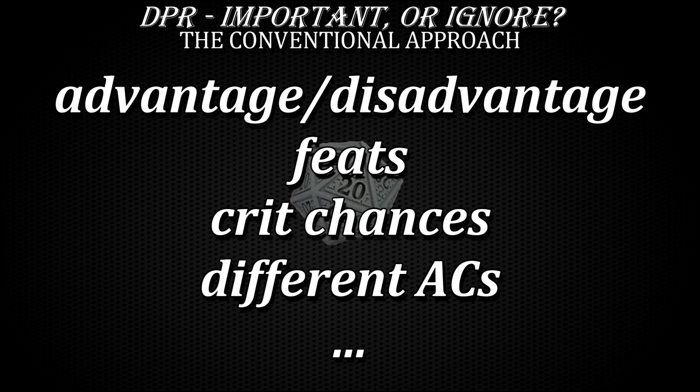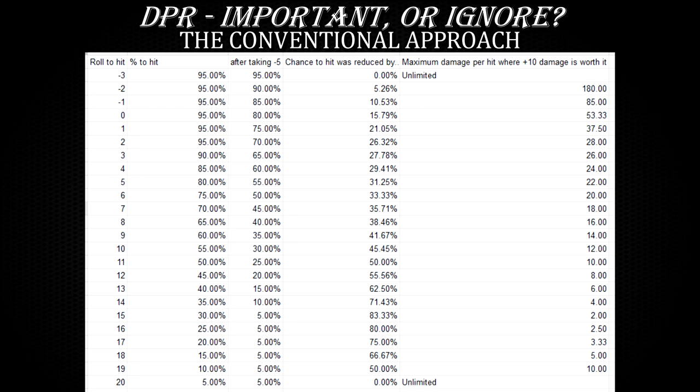Some people like to take this a few steps further and include advantage and disadvantage, feats like Sharpshooter and Great Weapon Master, critical hit chances, and multiple armor class values to calculate average damage output against. This quickly bubbles into massive spreadsheets with dozens of rows and columns and hundreds of numbers.